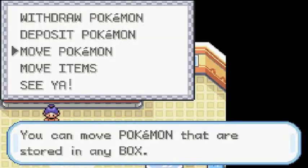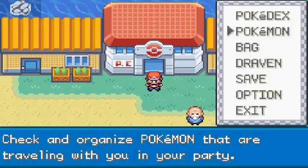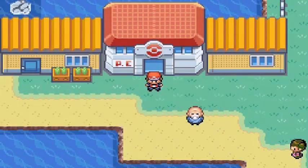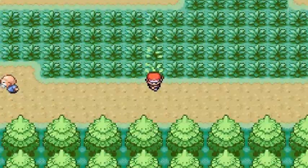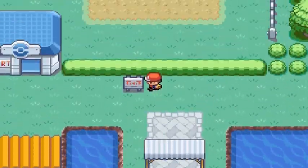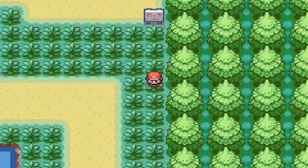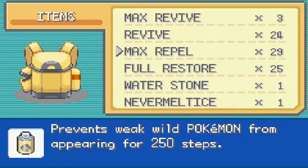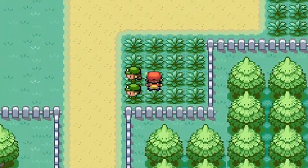Let's go ahead and start this off. Let's use that max repel — I bought quite a few. I had Godzilla with me and used the max repel while he was in the lead, so that wasn't going to work at all. Now it's well below the right level, so let's go. Come on, where are you? We could fly around since this Pokemon is a roaming Pokemon.